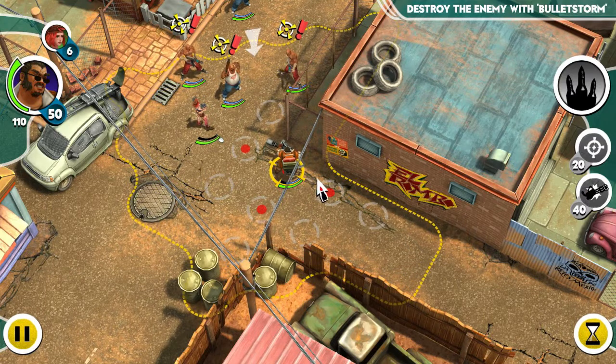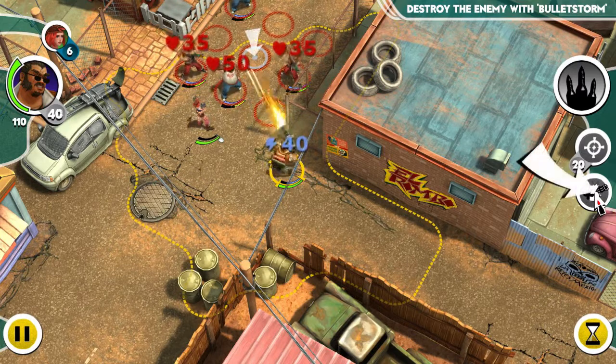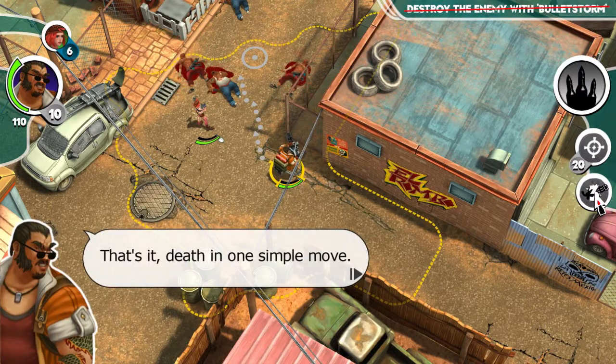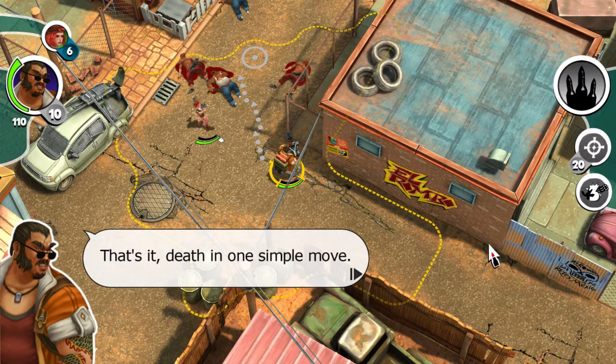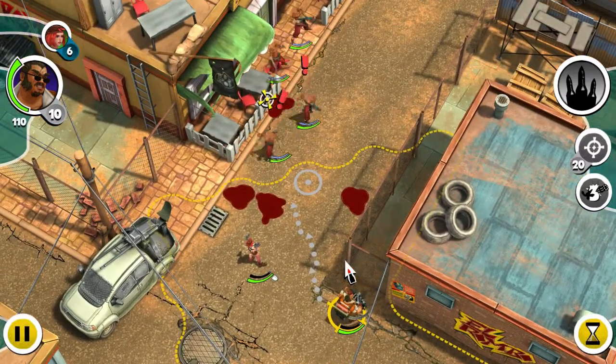It takes him actually 20 action points to move into position. We'll aim in the center and here we go — this is his Bulletstorm attack. That's impressive. Death in one simple move. This guy is like my favorite character now.